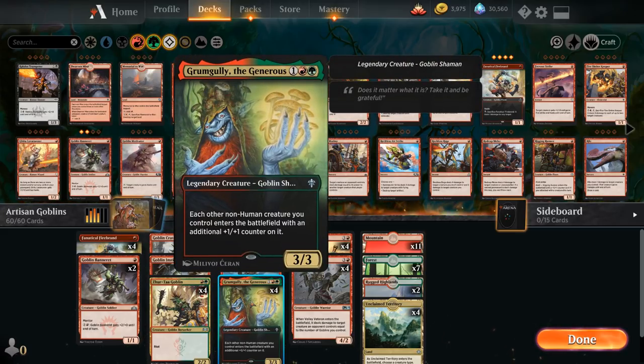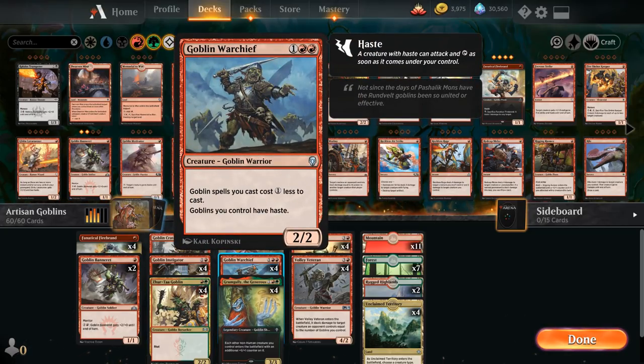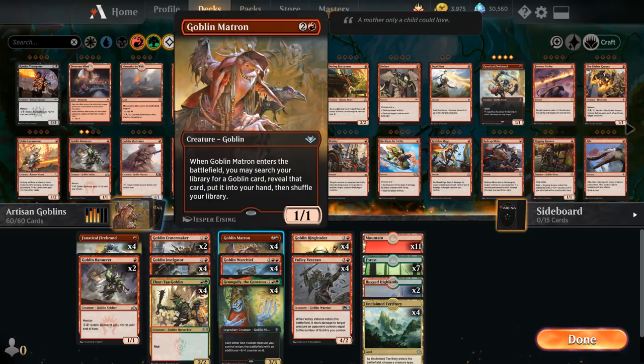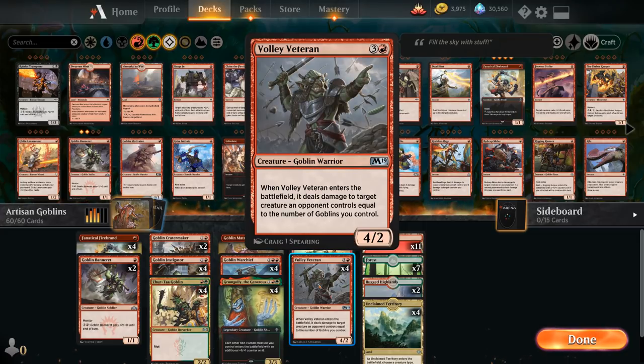Grumgully means each non-human entering the battlefield gets an additional +1/+1 counter, which plays well with Instigator tokens. Goblin Warchief makes goblin spells one cheaper and gives them haste — with two Warchiefs in play we can do explosive things, like a one-mana Goblin Matron searching any goblin from the deck. Goblin Ringleader at four mana is our big card advantage engine: reveal the top four cards, put all goblins into hand. Every non-land card in the deck is a goblin.